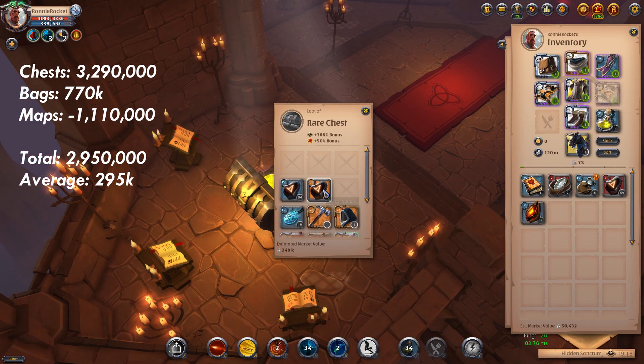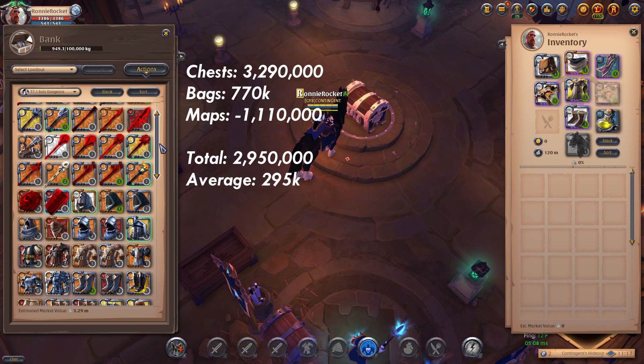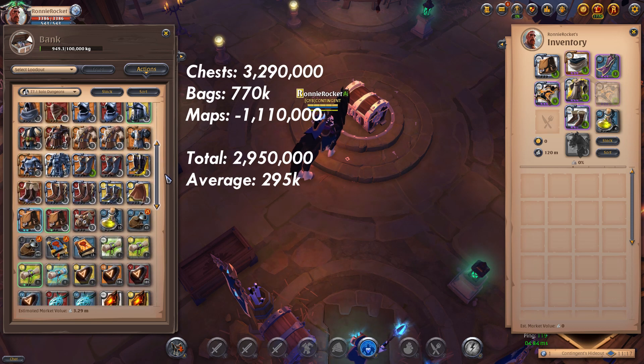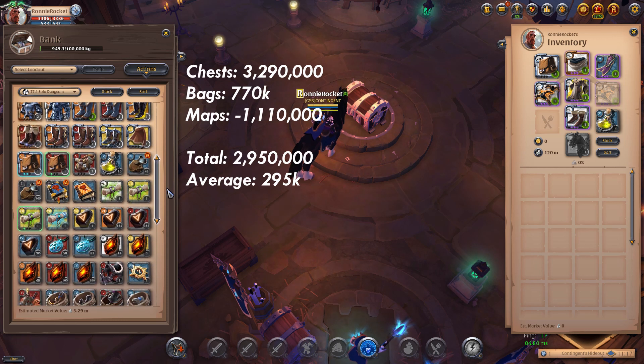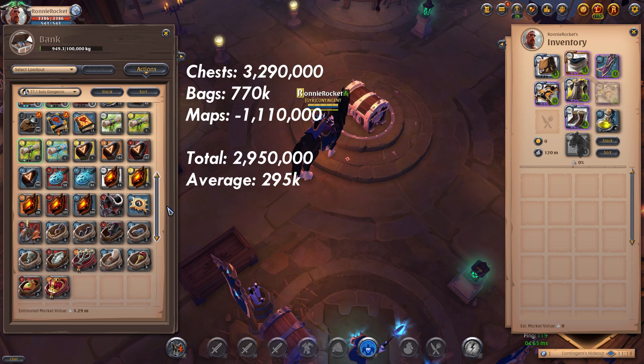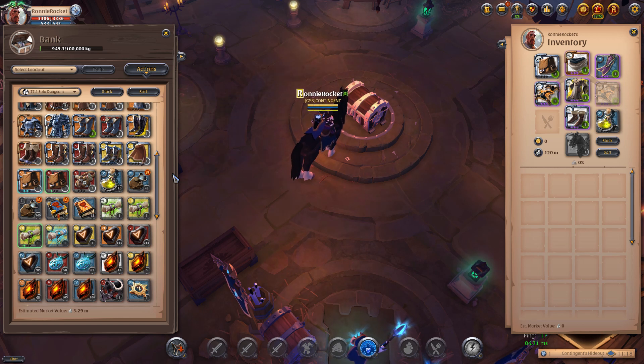With a fast build like this you can easily clear 5 maps an hour, meaning you'll be making around 1.5 million per hour if you have the same luck I did here today. Overall, I'd say T7.1 solo maps in the roads or the black zone is 100% worth your time for the silver and fame. Just maybe don't risk a T8.3 set unless you have hideouts all around you like I did. If you did this for 6 hours straight in a day, you'd make around 9 million silver — which is enough money to buy premium for the month. Thank you for watching guys, if you liked the video please consider subscribing and leaving a like. Thanks again and have a great night.